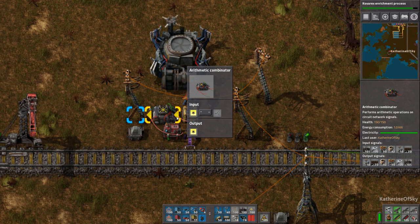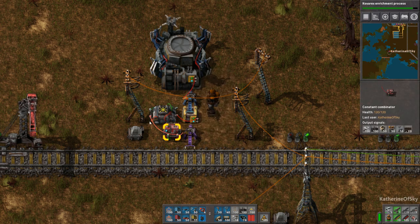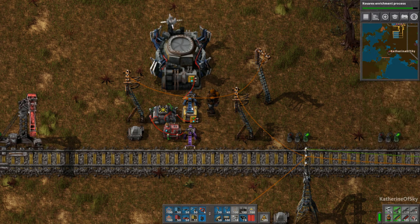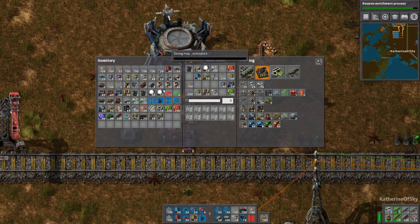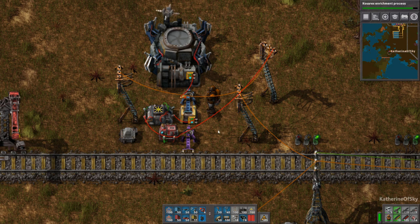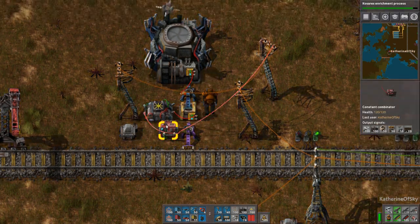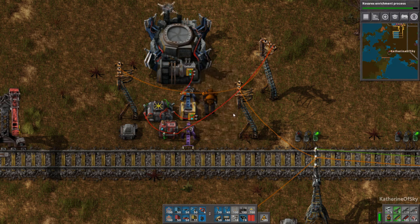This arithmetic combinator basically uses an "each times negative one" and outputs each. It's wired to the constant combinator, which is daisy-chained back to the filter inserter. Let me explain how this works — let's wire this up to the pole. Our combinator here is going to order items from the train. This is what we want, but in order to know exactly what we want we have to figure out what we have.